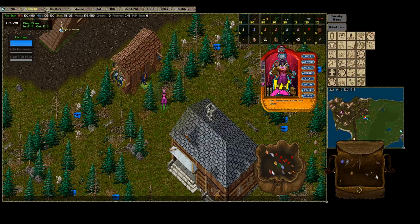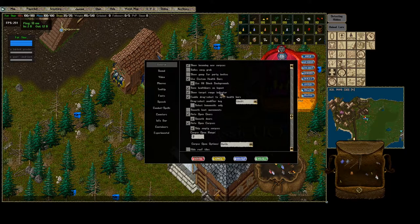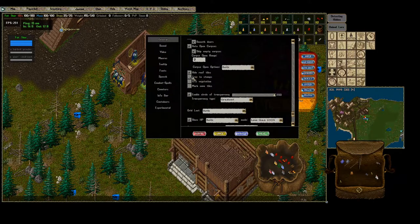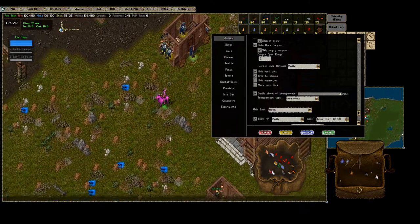Go to paper doll options, then come down to General — which is the default tab when you hit Options. Scroll down until you see 'Hide Roof.' That will hide the roofs on most or all of the houses. This is built right into the Classic client; you used to have to go through a whole 20-minute process to apply it, but not anymore. Then you're going to change Tree to Stumps — all your trees will become stumps.